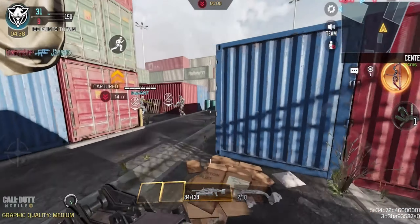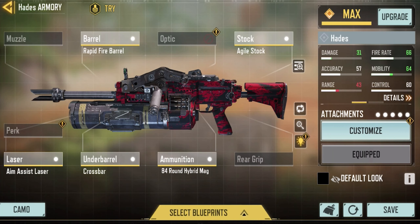So I'm going to be showing you guys my gunsmiths in this video for both of these. First up is the hip fire build. We've got the rapid fire barrel so that's going to increase our fire intervals by 12% and also increase the damage on this gun.